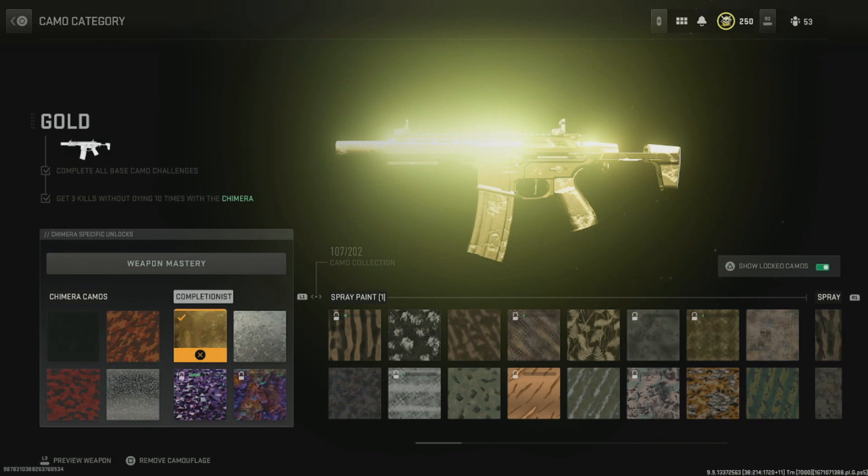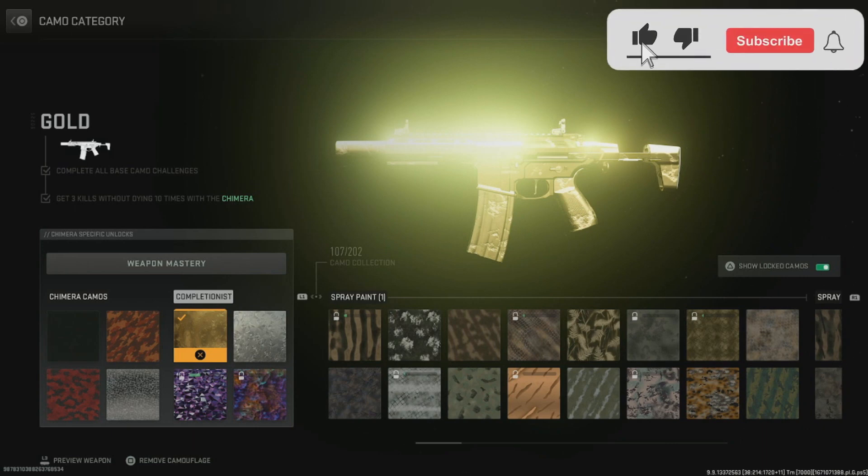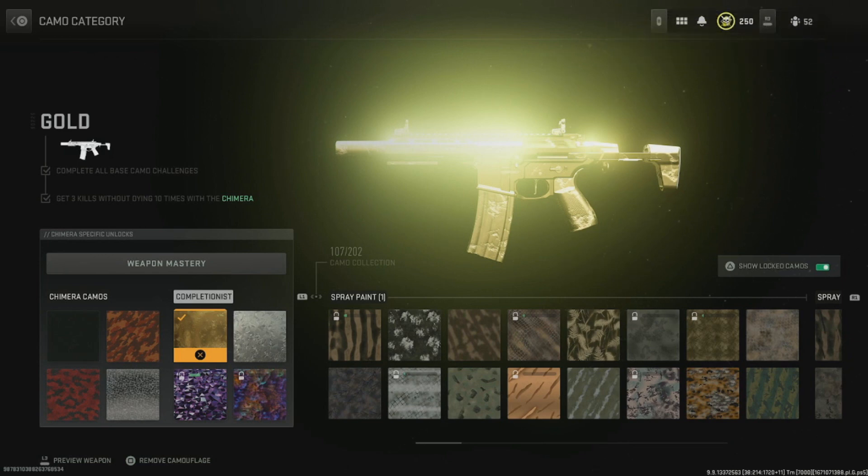I was able to fully level up this gun and get gold in maybe an hour or two, and it took me about 30 minutes to even unlock it. So from unlocking it to getting gold is going to be around a two to three hour process. You could probably do it in about an hour and 30 minutes — it's not that hard.